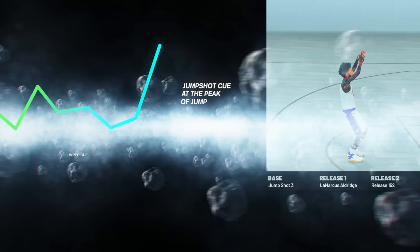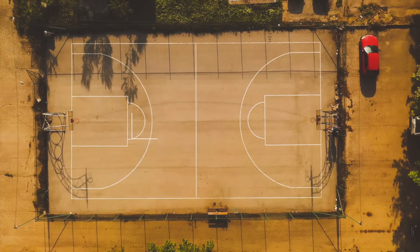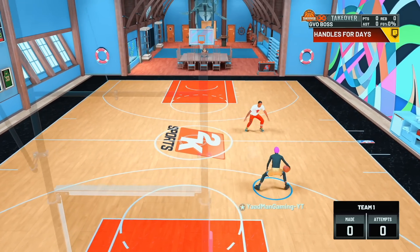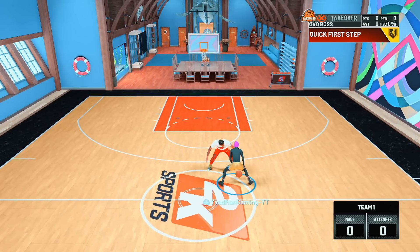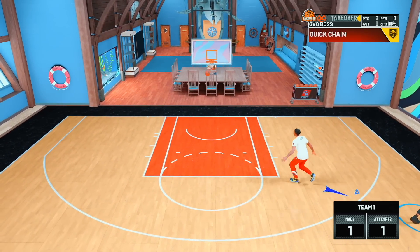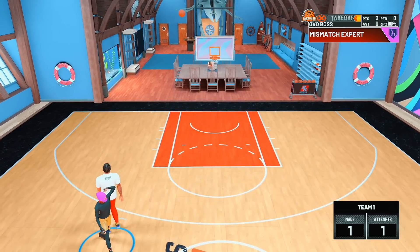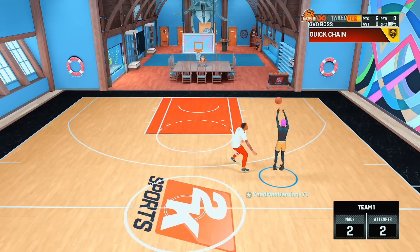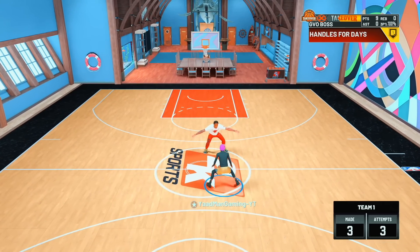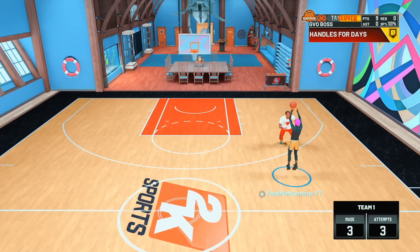Today we will be using this jump shot to carry randoms - that's the challenge. 500 likes for more videos. Now if you guys don't believe the jump shot is green, I'm gonna take about six shots in a row and show you how green this jump shot is. I have my jump shot splash turned off because I feel like it makes my jump shot a little bit delayed, and a lot of people have been saying that too.